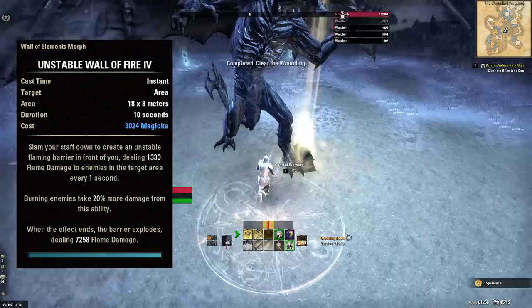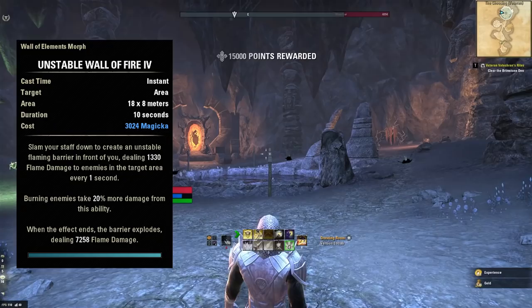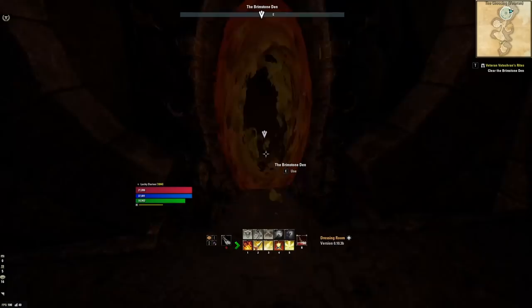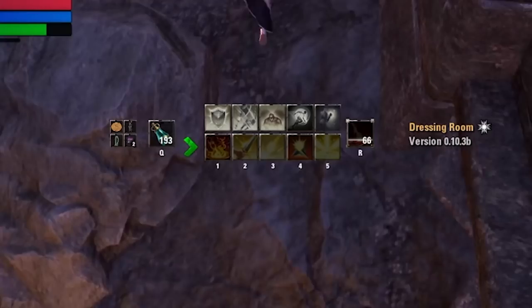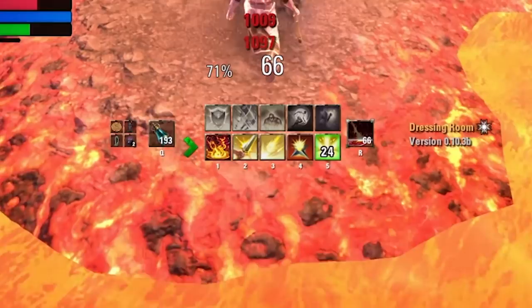That's going to be one of the nice things about this build — the rotation is going to be dynamic in that you'll occasionally cast spells as they fall off, but also very static for the most part, casting skills in a predictable order. Unstable Wall of Fire, Blazing Spear, Solar Barrage, and Razor Caltrops all have a 10-second duration. When you come back to replace Unstable Wall of Fire, it's also time to replace the next three abilities because they're about to fall off too. Anytime you come back to the back bar, go ahead and replace all four of those abilities.